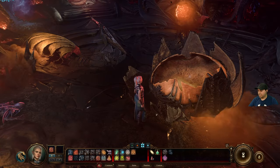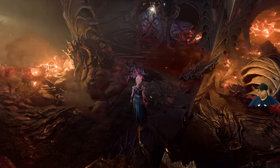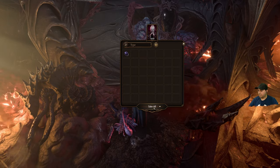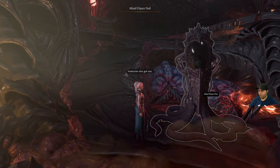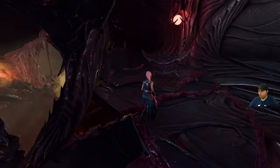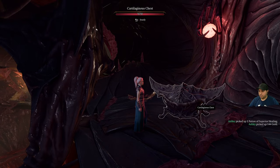It's gonna crumble so let's just leave it. This Mind Flayer pod has some Onyx — let's take all. There's another chest here. Let's take all of this and take a look at the other side. Oh my god, this person burned to death.